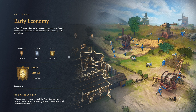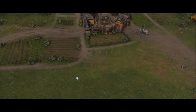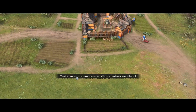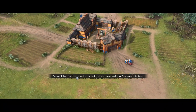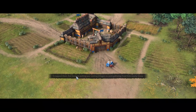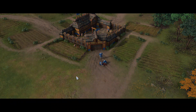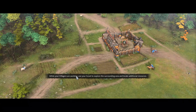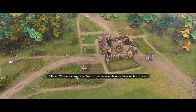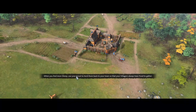In this first mission we start with a quick cinematic. When the game begins you must produce new villagers to rapidly grow your settlement. To support them, first focus on putting your existing villagers to work gathering food from nearby sheep. While your villagers are working, use your scout to explore the surrounding area and locate additional resources, then herd sheep back to your town.